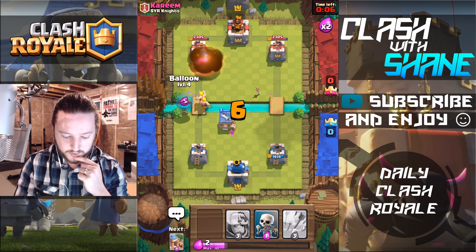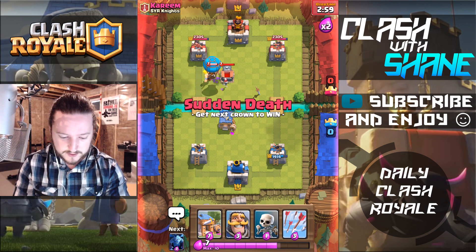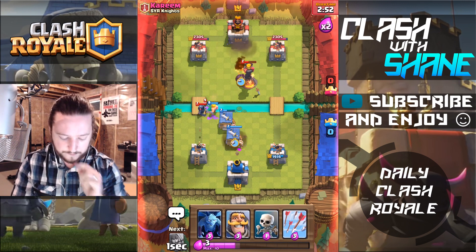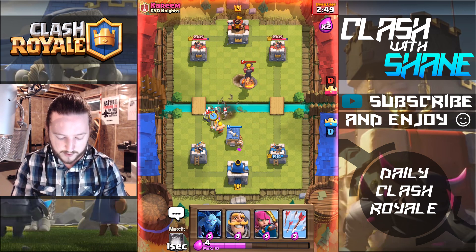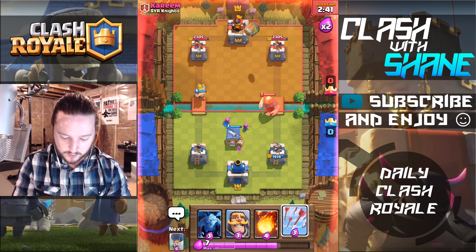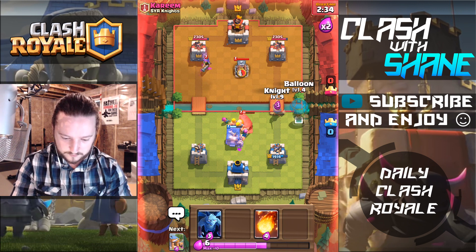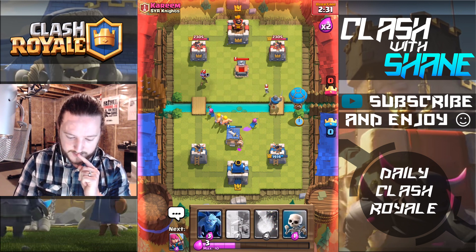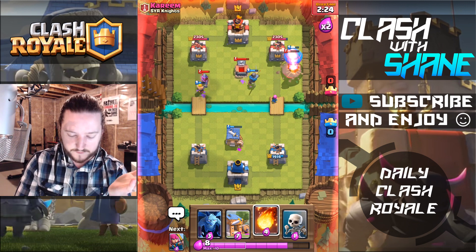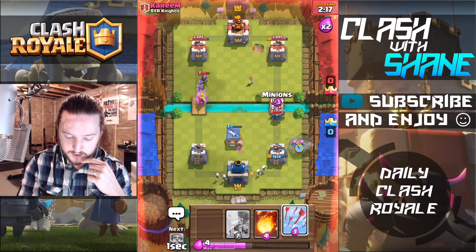I didn't want to use a balloon push yet because he had the Tombstone so close — I didn't want it pulled over. We're gonna Fireball this Musketeer and then go ahead with a balloon push, keeping the pressure going. He's got the Infernal Tower on the balloon, nice placement — Arrows going down on the Goblin Barrel, Archers doing work, balloon getting that death bomb effect onto the tower. He's using a double building deck which is pesky for the balloon, but look at this — he's going to pull it over with the Infernal. Let's use Skeletons to protect the Barbarian Hut.